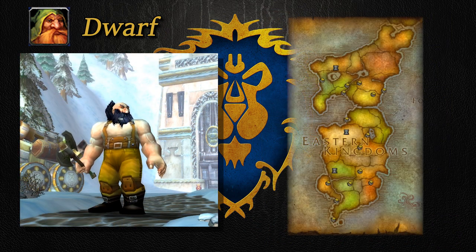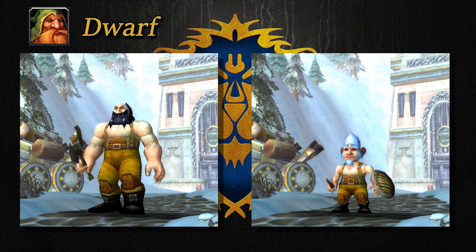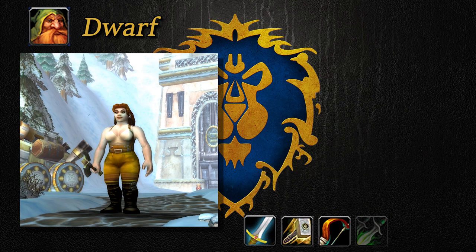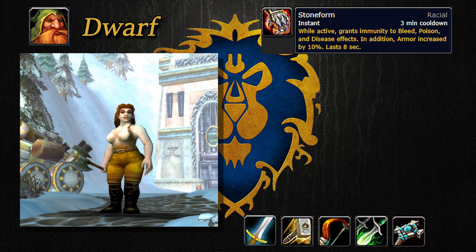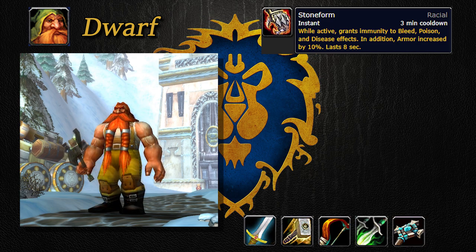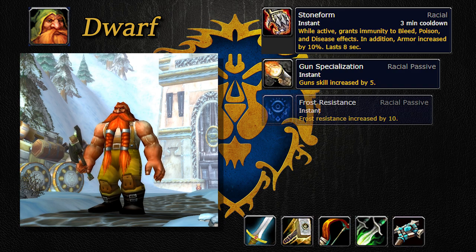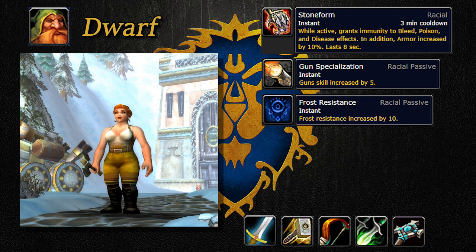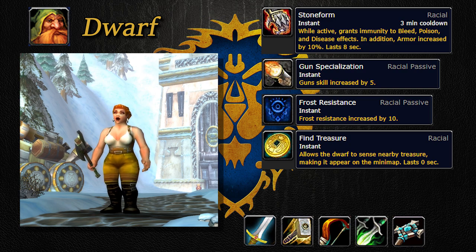Next, we have the dwarves. They start in the snowy Dun Morogh, with their capital city being Ironforge — they also share this starting zone and city with the gnomes. Dwarves can play as one of five classes: Warrior, Paladin, Hunter, Rogue, or Priest. They have a defensive cooldown called Stoneform, which makes them immune to and removes bleeds, poisons, and diseases, and gives a 10% armor increase for 8 seconds. They have increased weapon skill with guns — though warriors and rogues still have to train that skill separately. They also have a passive plus 10 frost resistance, and a toggled ability called Track Treasure, which highlights chests and crates on your minimap.